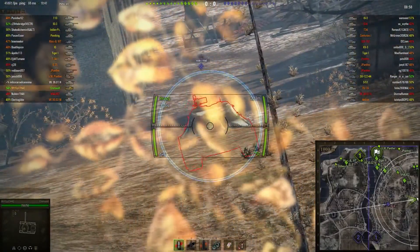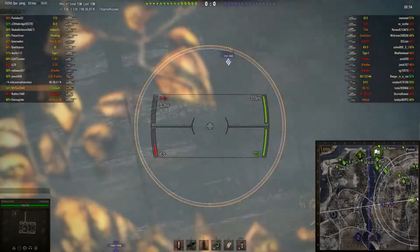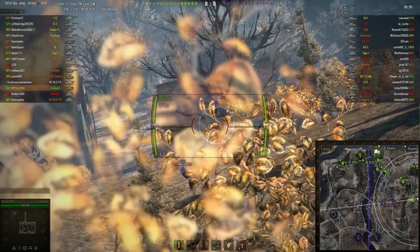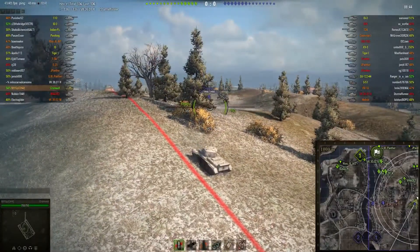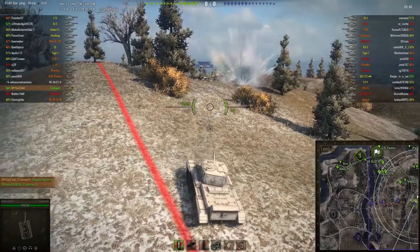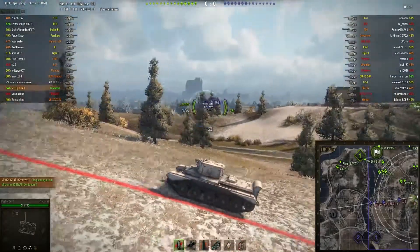GP just finds out an IS-6, and showing a lot of discipline there not to fire at the IS-6. That's good because he probably wouldn't have been able to penetrate his armor, and even if he could he probably couldn't have consistently hit that lower plate, especially with the speed the IS-6 was moving. So showing a lot of discipline there, not opening fire and wasting his shots and giving away his position too early.